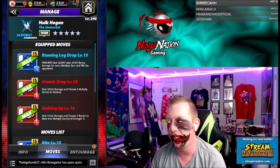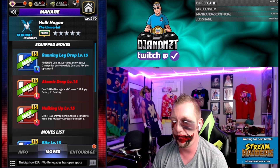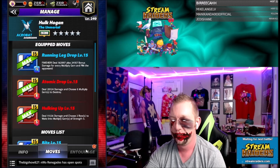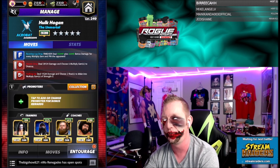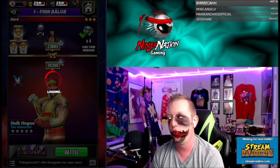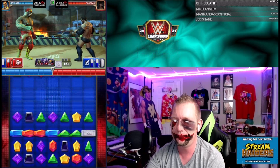Let's check out the four and five-star moves. The Running Leg Drop is another finisher: 15-charge blue, deal 163,000 damage plus 24,000 bonus damage for every multiply gem and pin the opponent. We got Hulking Up choosing two rows of multiply. The Atomic Drop: eight-charge red, deal 28,000 damage and choose six multiply gems to destroy. In my entourage I've got Sting for red move charge, Demon Valor for multiply gems doing more damage — 32,000 bonus per multiply — Otis for 5% blue move damage, and Alpha still for 10% blue gem damage. Strap is still takedown fury with 133% blue move damage.